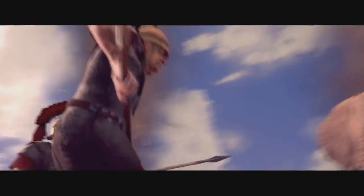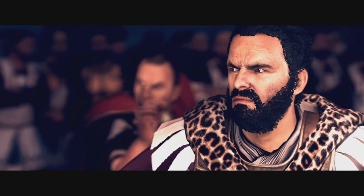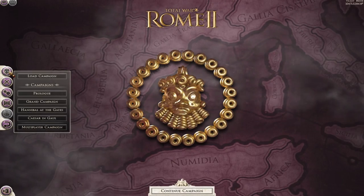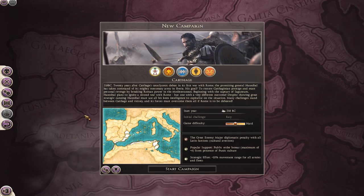The campaign begins right after the Siege of Saguntum, which was the linchpin for the breakdown of diplomatic relations between Rome and Carthage and all-out war. Upon selecting the new Hannibal at the Gates campaign, you will be greeted with five playable factions.